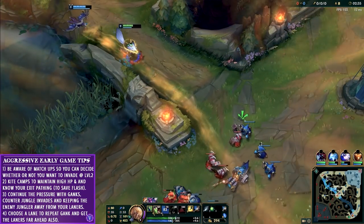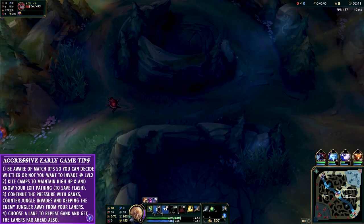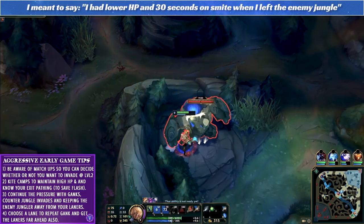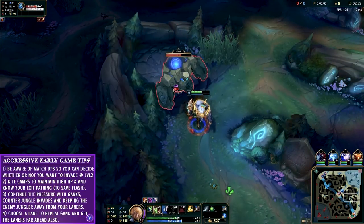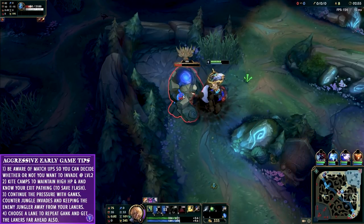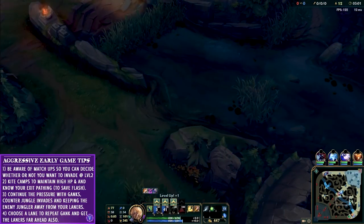It was interesting that they actually warded it, but it shows they are paying attention, so I have to pay attention too. Importantly, I don't have smite up for another 30 seconds and I'm low on HP, so I don't want to take Raptors — that could be risky if Kassadin or Malphite invade me. So I move over to my blue buff to further deny Malphite and look to gank, knowing he'll probably be on the other side of the map. I really don't mind if Malphite takes my Raptors and Krugs, because I'll be impacting the map and getting my team a lead.